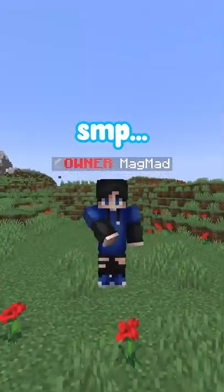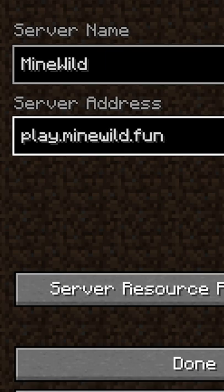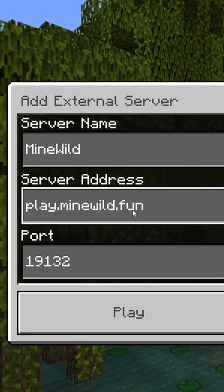Here's how you can join the Public Lifesteal SMP. For Java, the server name is minewild and the server address is play.minewild.fun. For Bedrock, the server name is minewild and the server address is the same as on Java. The port can be left default.